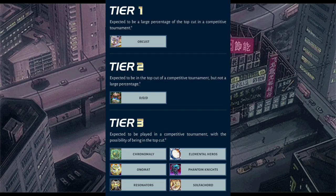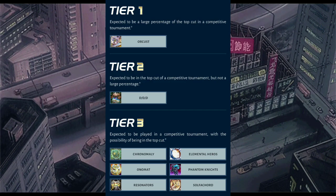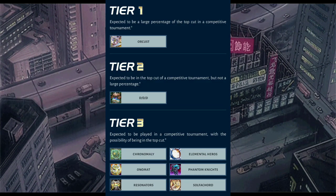Next we have tier 3: Chronomaly, Elemental Heroes, Onomat, Resonators, Sulfur Chords, and Phantom Knights. Chronomaly got a new card called Chronomaly Venmana — it's really good, basically a negate for the deck. It has a nice synergy with Barrage Blast and its recycle effect to easily outgrind your opponent. Very good card.